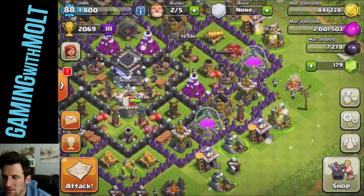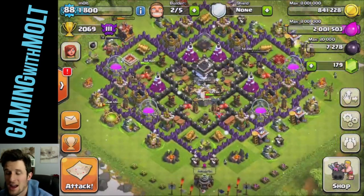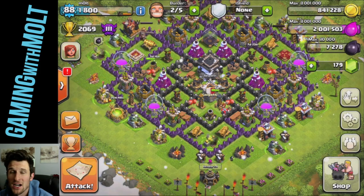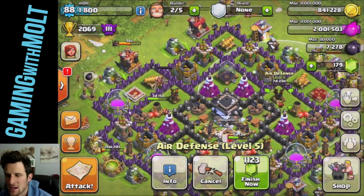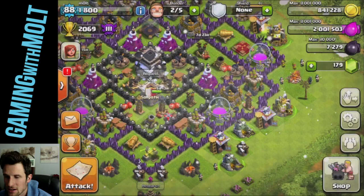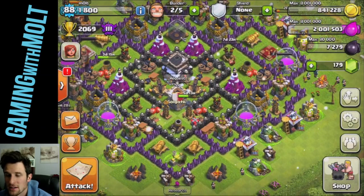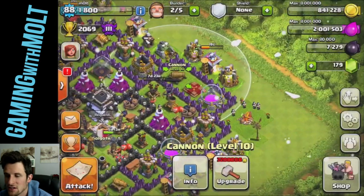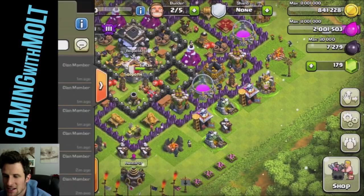I want to start upgrading my walls, but I'll save that for the trophy push since once I'm actually trophy pushing I don't want any defenses down. We have about a week left on the current upgrade, and that's around when I was planning to start the trophy push, so we're looking good. I'll keep pushing hard. At this point I'll probably start saving up gold for walls since other upgrades won't be done fast enough. One cannon takes five days, so I could do that if I get enough gold.